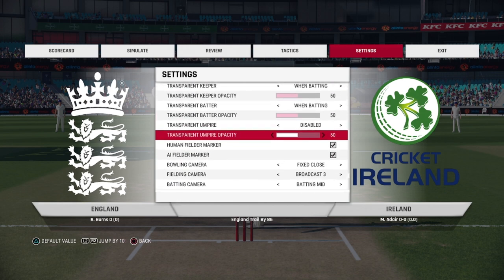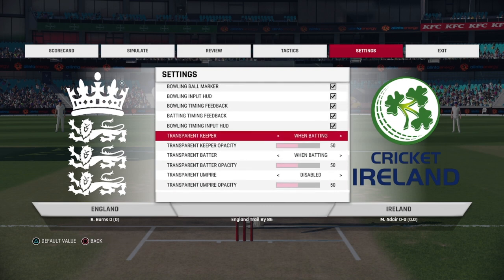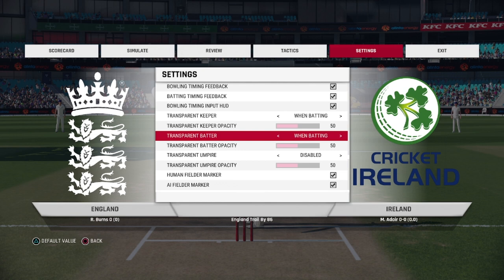A few other little things to think about: having the transparent keeper on when batting so the keeper won't block your line of vision. I've also started using transparent batter as well — it helps specifically with spin bowling, I find. Often you can't see where the delivery has been pitched if you've got the full batter on, so having the transparent batter on does help.